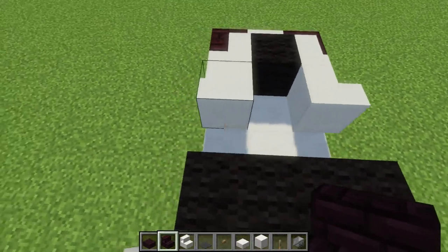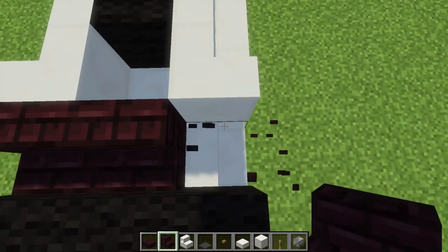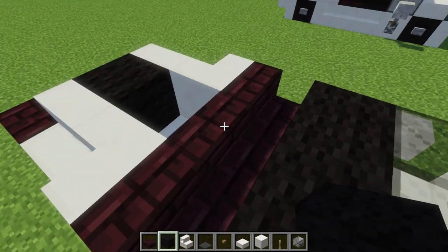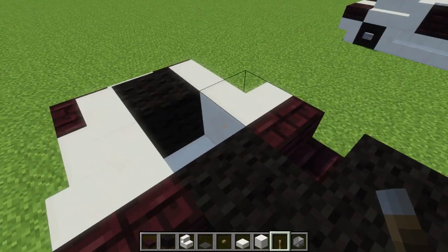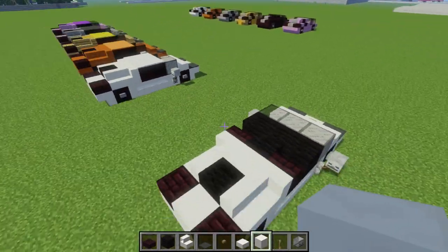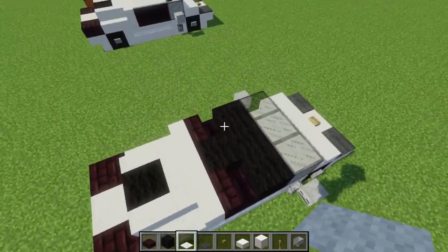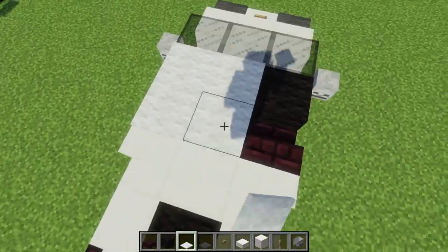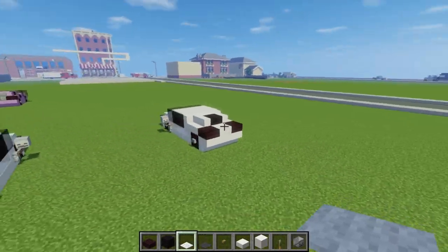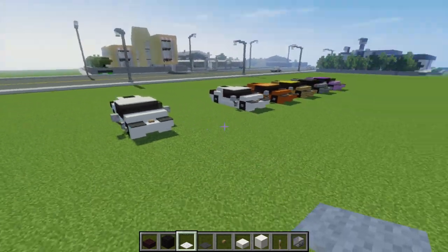Then let's take a regular nether brick stairs and add a row like that. Let's put the middle black wool even. Right here in this gap, let's put a quartz block. Then let's take a white carpet and add that on top of the roof like this. And that's how you make the new version Lamborghini car.